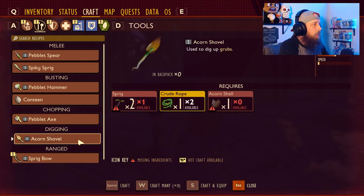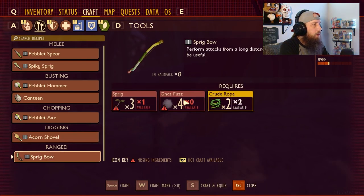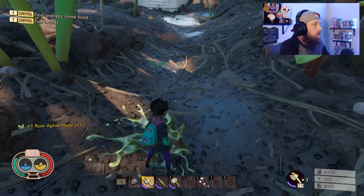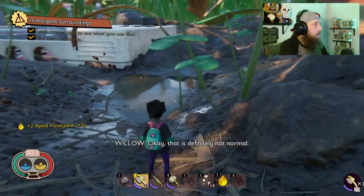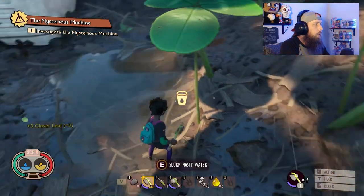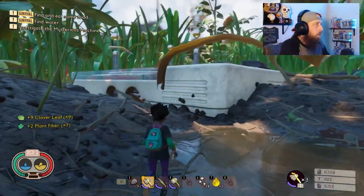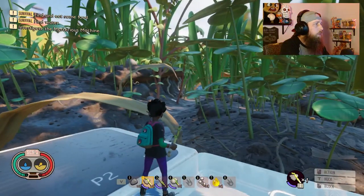The first thing you really want to do on day one is get weapons, armor, and set up a little outpost. We have our peblet hammer — we need one more sprig. Now we have it. The canteen needs grub hides, which aren't around this area yet. The acorn shovel needs acorn shells, also not nearby. The sprig bow needs nat fuzz and sprigs, so we'll get into those smaller insects shortly.